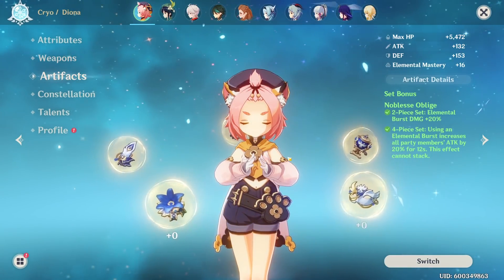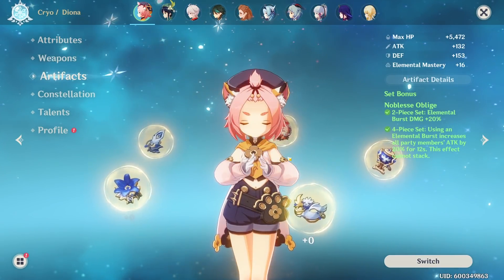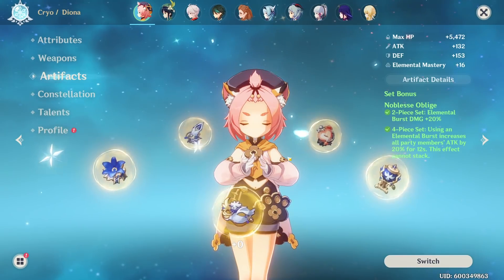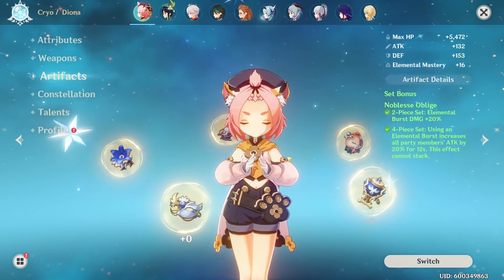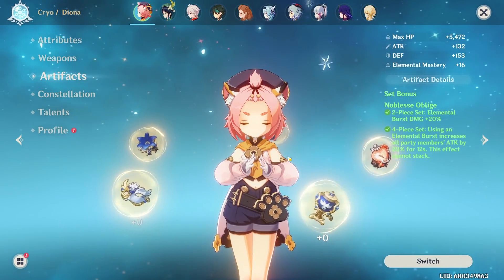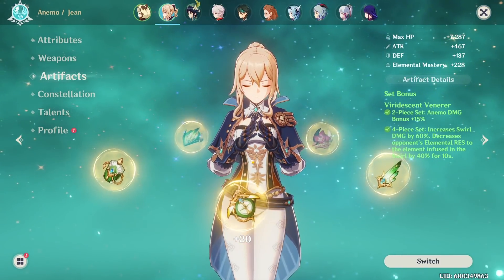What we're looking for when running the new artifact set is consistent massive healing, and Diona doesn't have that. Since you have to stand in the circle, her elemental burst has really low uptime, and it just doesn't heal that much because it only heals one party member at a time.